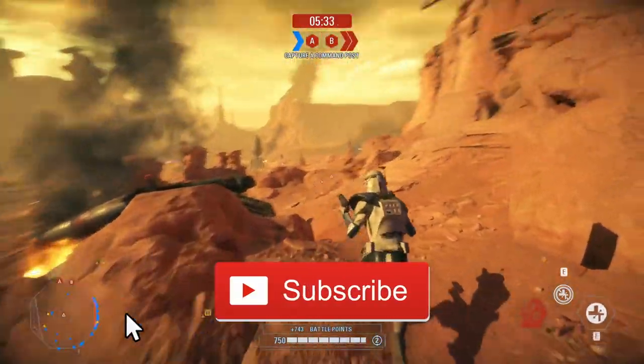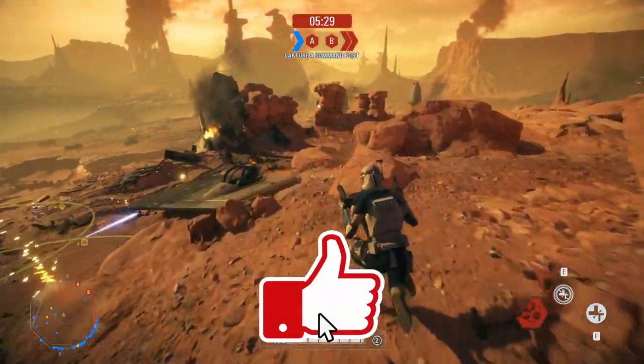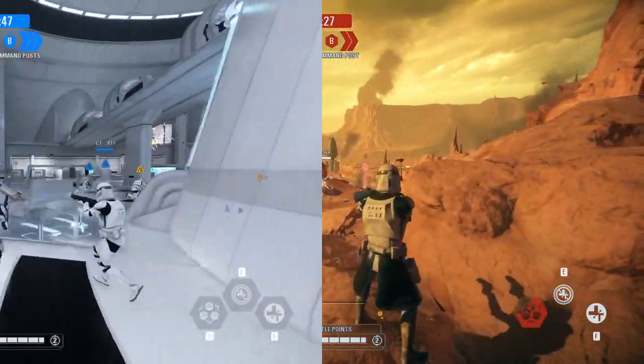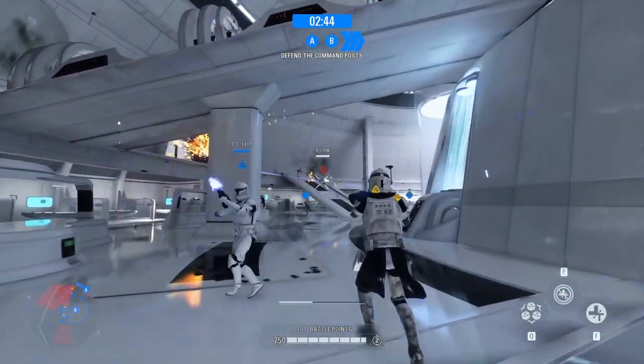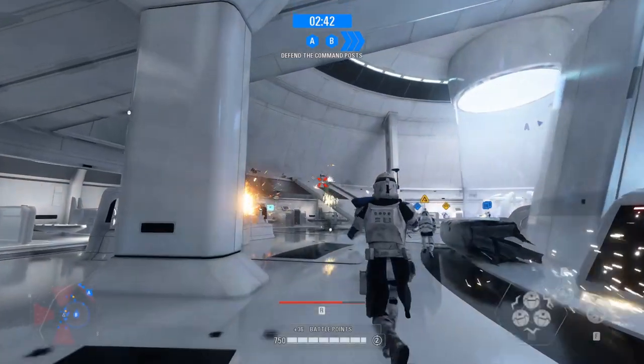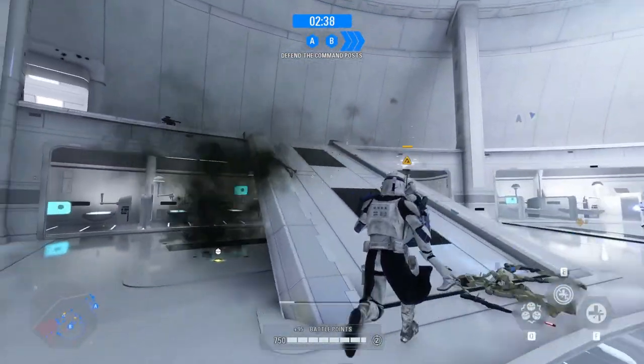If you enjoy this video and want to see more like it, check out the channel for all your Battlefront 2 needs and don't forget to leave a like and subscribe. The Republic Hero Captain Rex comes into the Battlefront quite literally guns a-blazing, wielding his iconic dual DC-17 blaster pistols, which work pretty much the same as the ARC Trooper's pistols.